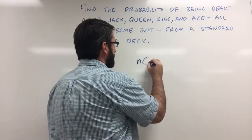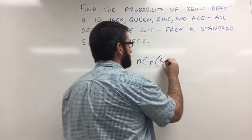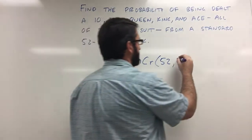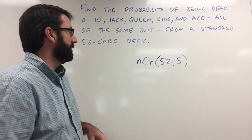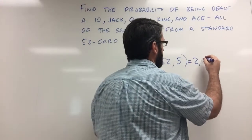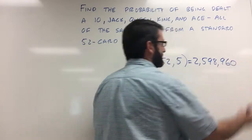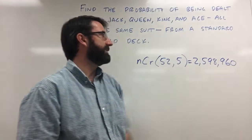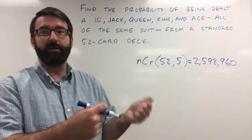So N choose R, and our N is going to be 52. We have 52 cards to choose from, and we're going to choose five cards from the 52 cards in the deck. If we plug that into our calculator, this is going to be 2,598,960. So there are 2,598,960 different hands that we could be dealt.